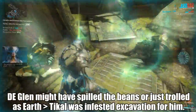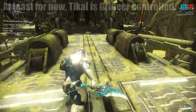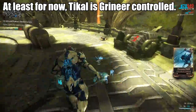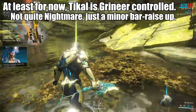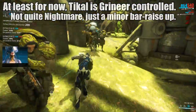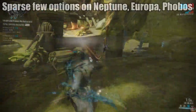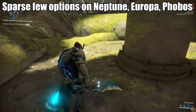There are no real infested options unless you want to wait around in a survival, but the Earth Dark Sector Excavation on Tikal is a bit different. This is basically a new game plus version of Lua, so if you don't mind the same setup but you want to bump up the difficulty a smidgin' right out of the E-gates, this is the place for you. The rest of the options are solidly in the 20-plus territory, and by then you're probably wanting to farm up tier 4 keys instead.